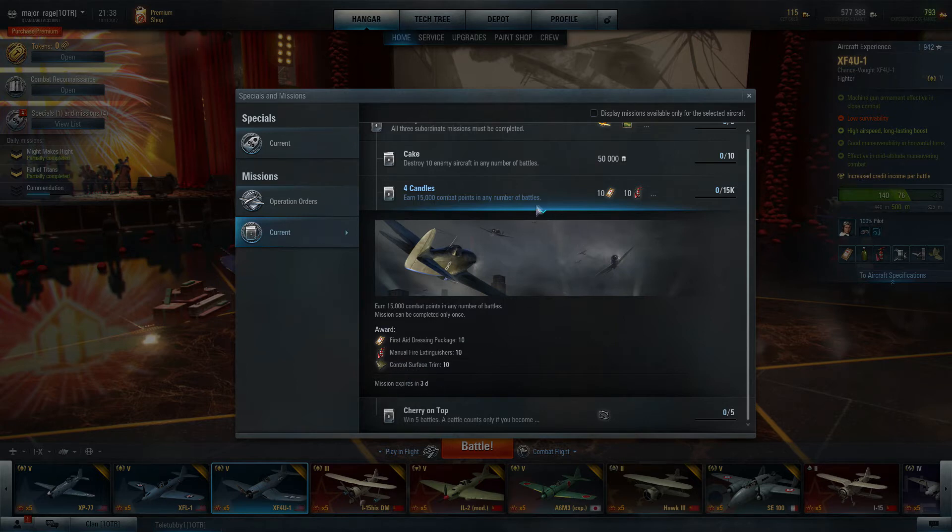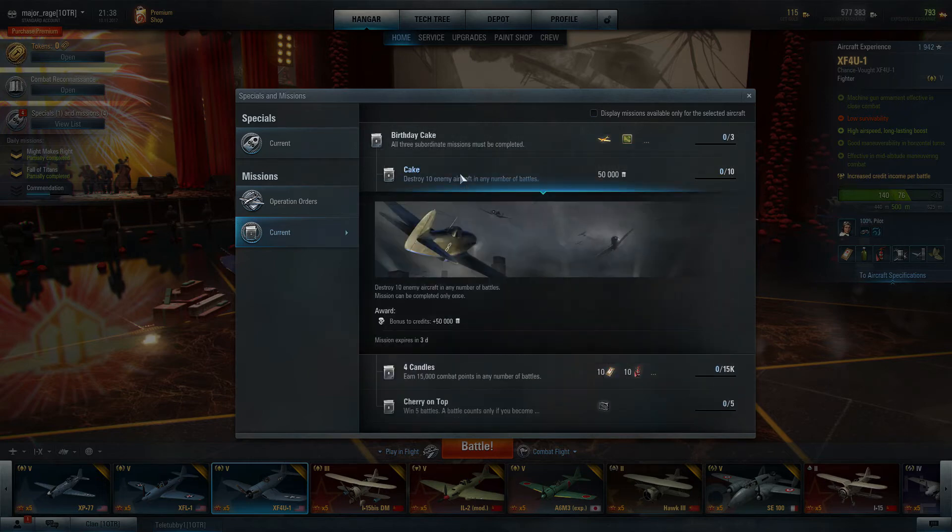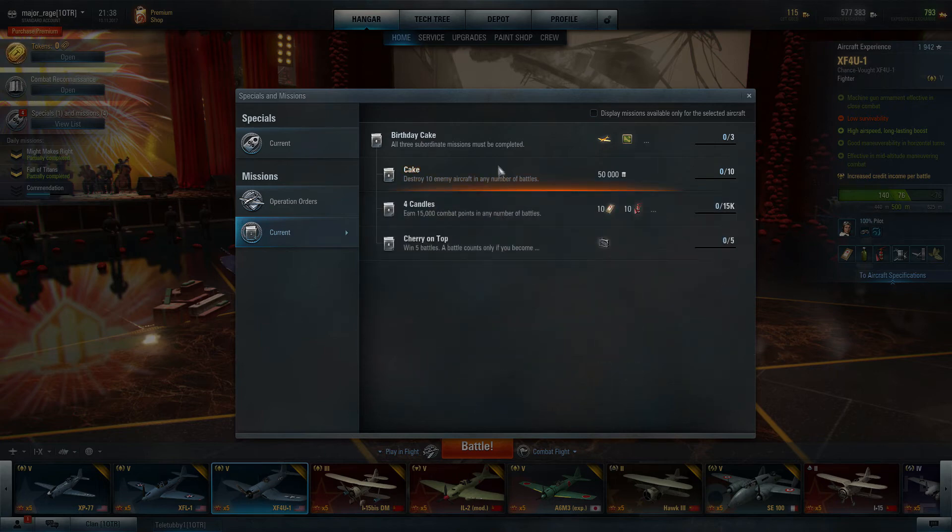All of these missions I think you can do at the same time. Destroy ten enemy aircraft in any number of battles — this mission can be completed only once — and you get fifty thousand coins.